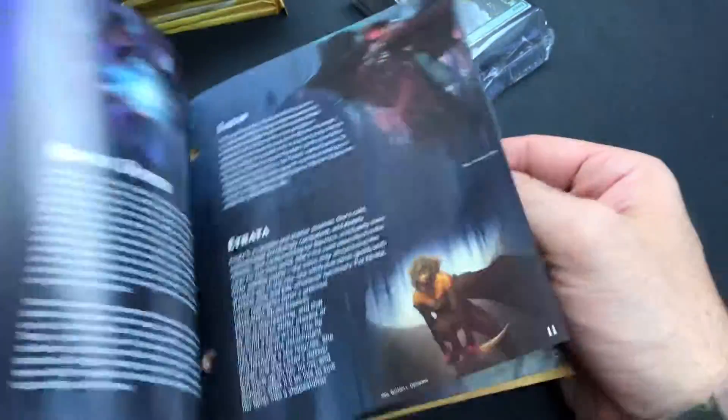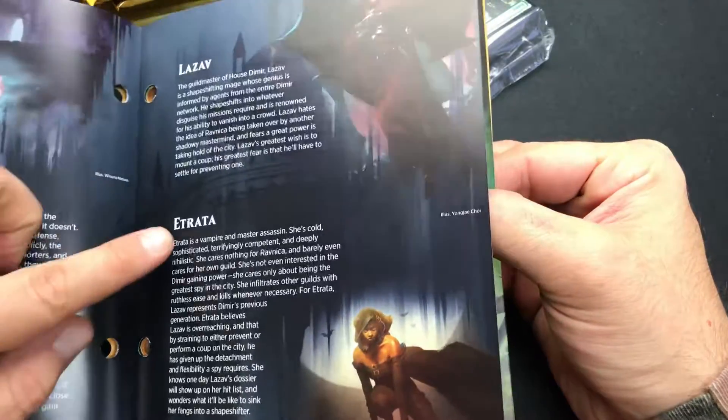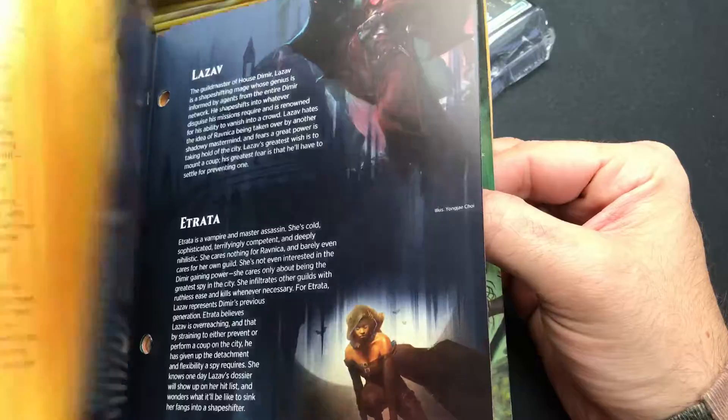On the backdrop you got Vraska, Lazav, and Etrata. We didn't pull a Vraska, but we did get Lazav and Etrata.